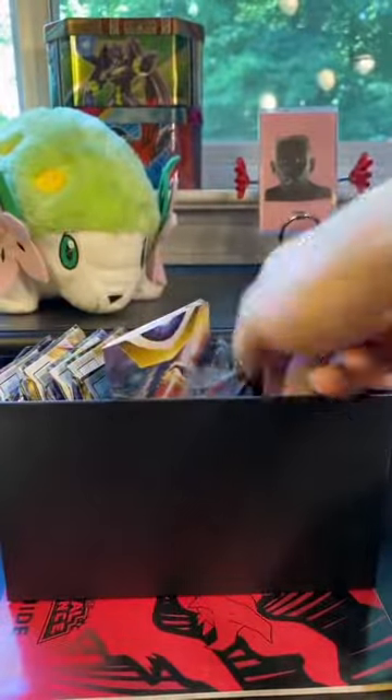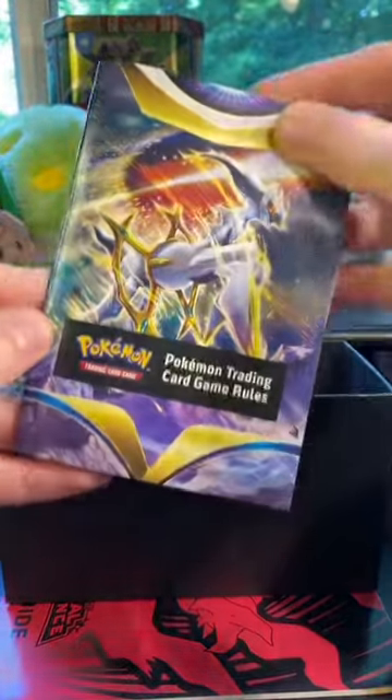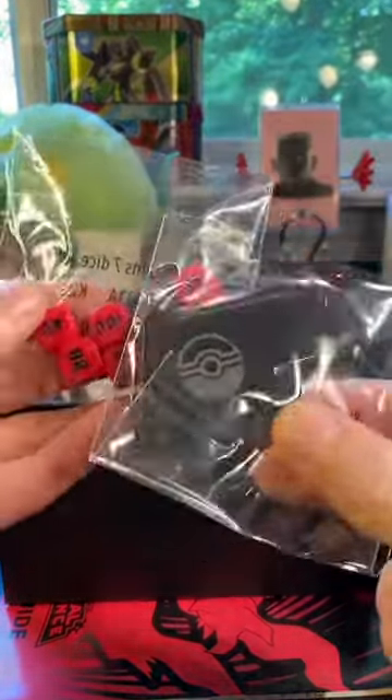Got some card sleeves, another QR code, some energy cards, and some dividers. Whatever these are, I'm not sure. A rulebook, some dice, and a V-Star logo.